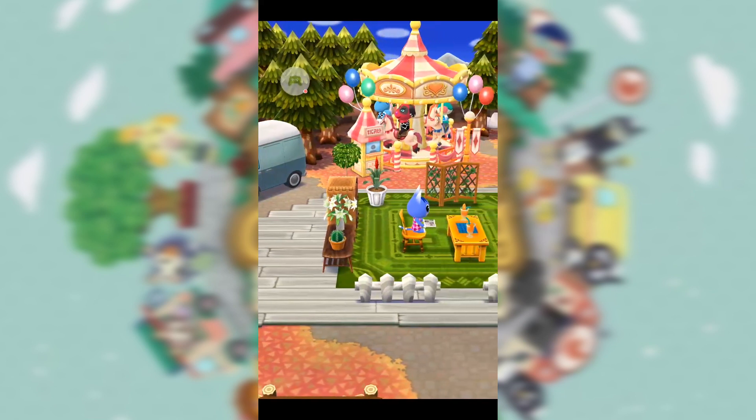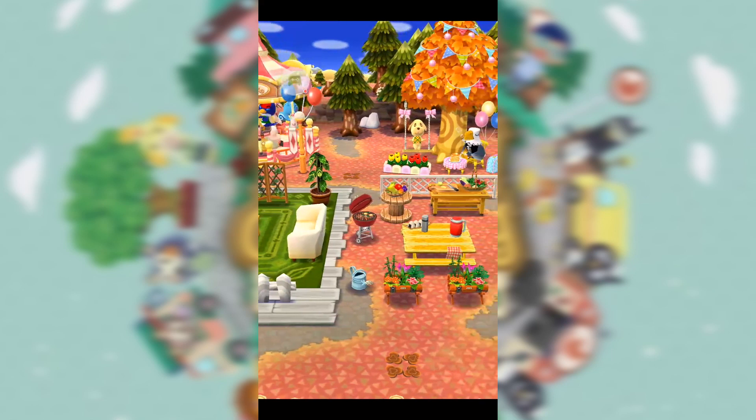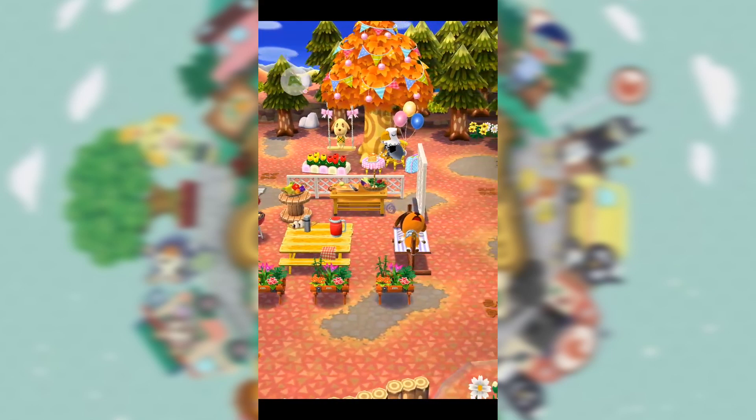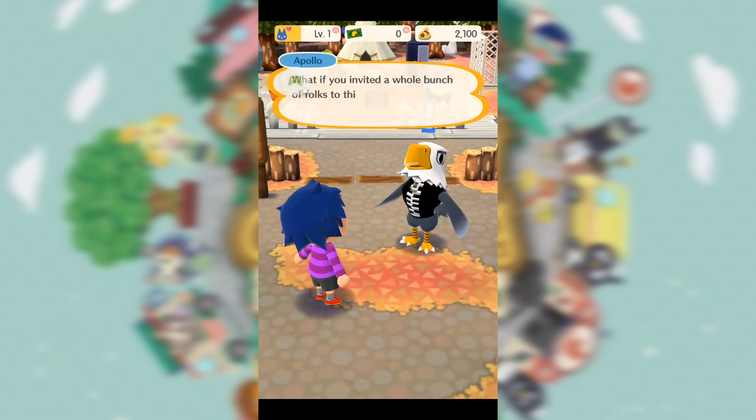Hey folks, in this video I'm going to show you how to level up fast in Animal Crossing Pocket Camp. This technique revolves around the amenities. When you build one at your camp, you will increase the maximum level of some of your friends as well as boost up their current friendship level.